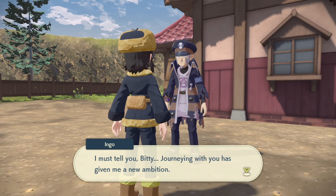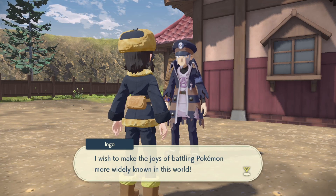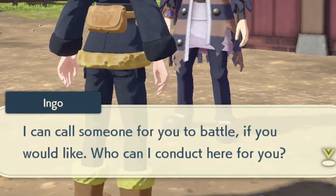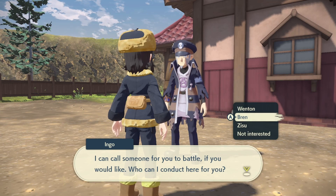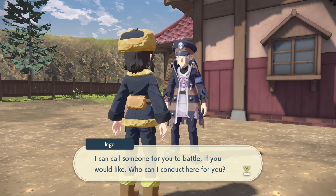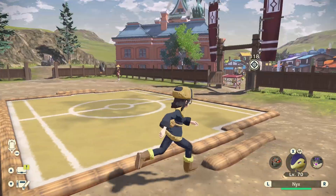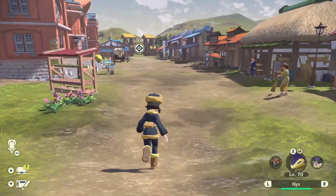Inko is apparently standing here next to Zisu. He says: 'Journeying with you has given me new ambition. I wish to make the joys of battling Pokémon more widely known. I can call someone for you to battle if you would like.' I'm not interested right now - that's pretty cool though, he just lets you battle people here at the training grounds.